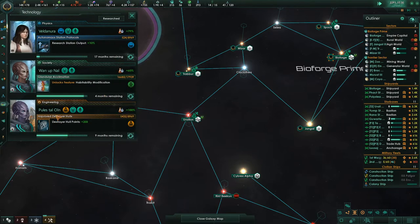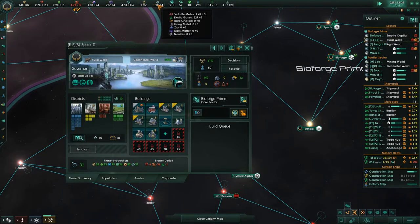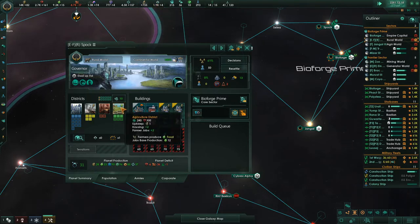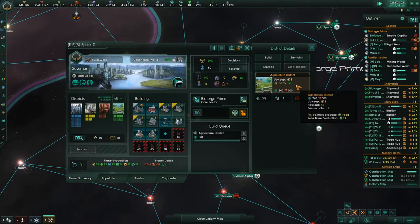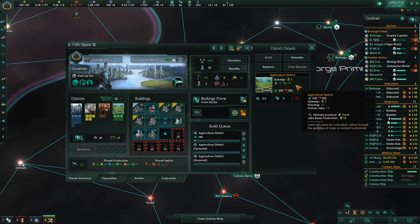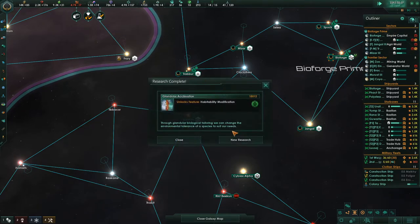I need to look at my tech tree here. Habitability modification — nice, it's only three months away, and we'll be able to make our planets a little more uniform so everybody will be happy and productive. Exotic gases — we only have one. As soon as I can start upgrading some buildings we'll be in good shape. Habitability modification is awesome.